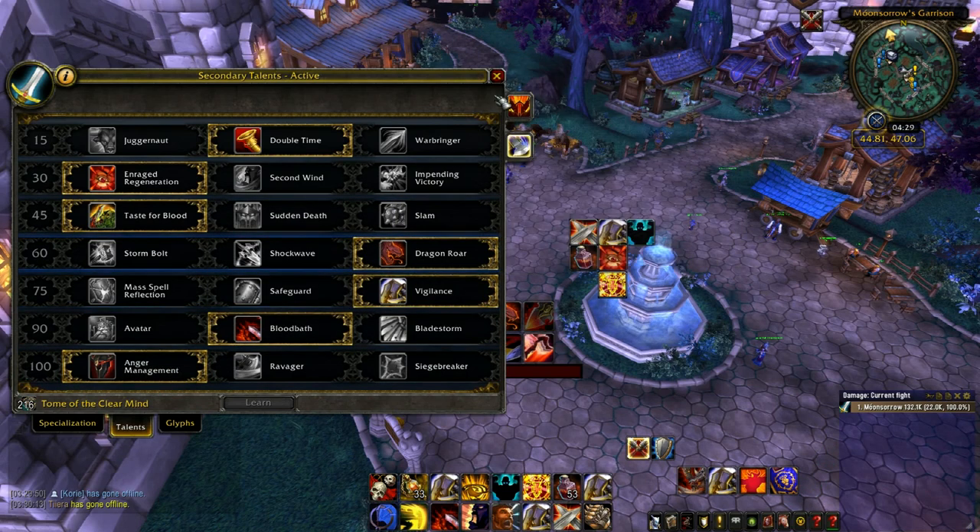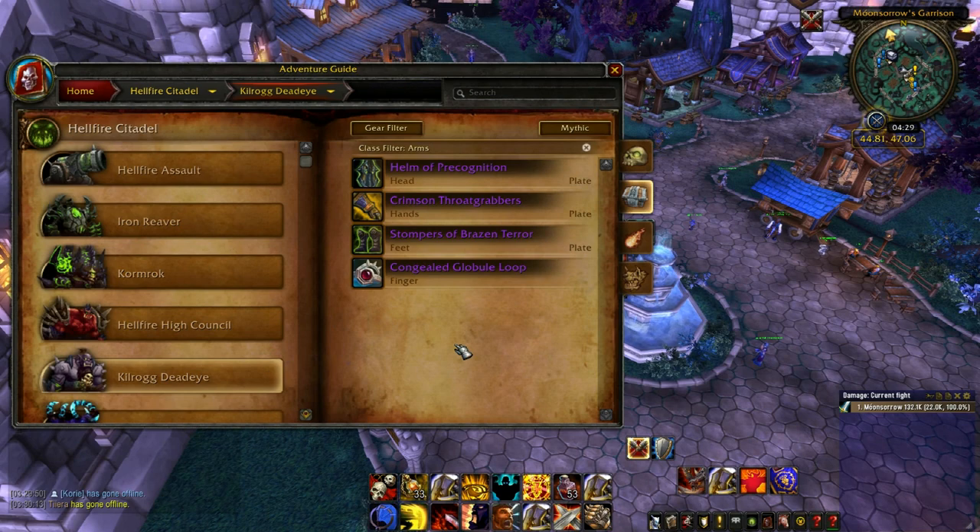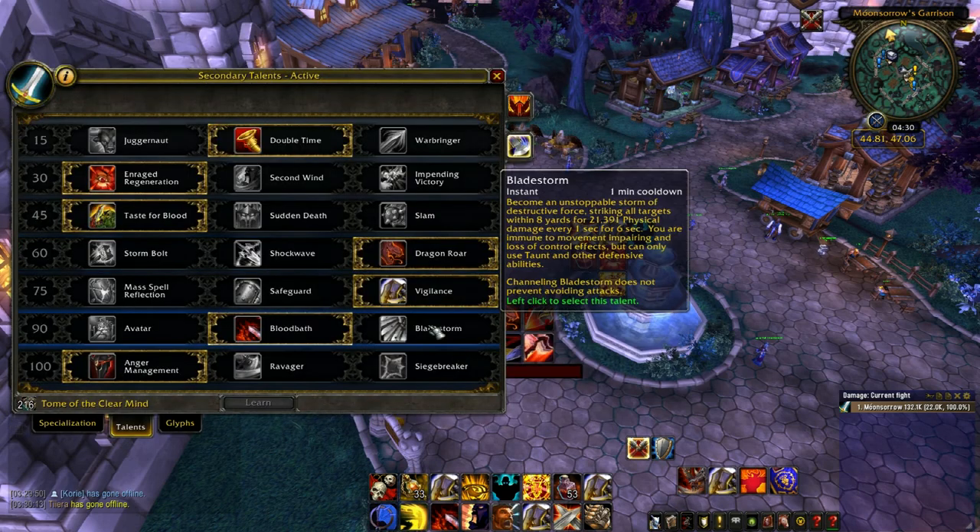Now looking at Kilrogg Deadeye. You want to play Fury because if you're going to be sent inside, you want to be able to get 20 stacks of the buff — and Arms AoE is terrible. Even though it may seem like an Arms fight for going inside, unless you're with something like a Combat Rogue or Warlock, you'll want to stack the buff. If you can get 20 stacks as Arms near the execute, kudos, but you'll be pretty much carried in there.